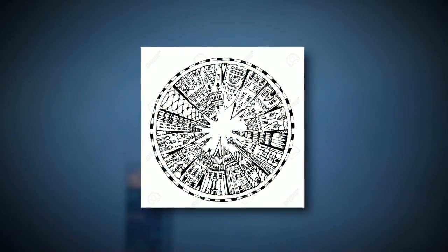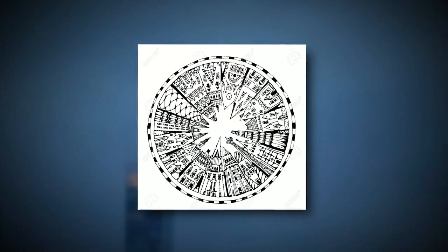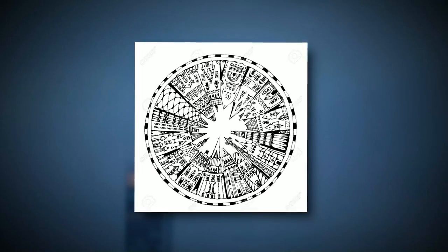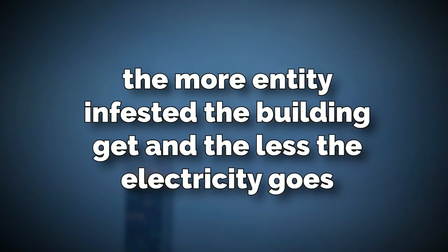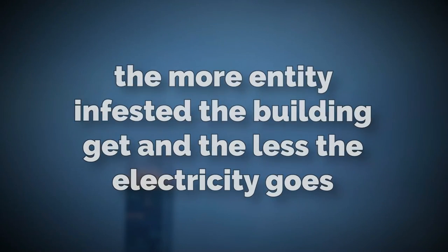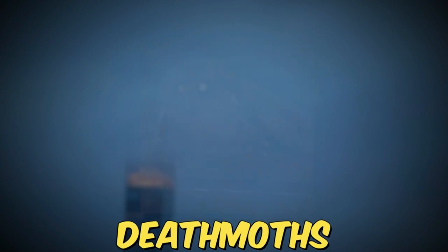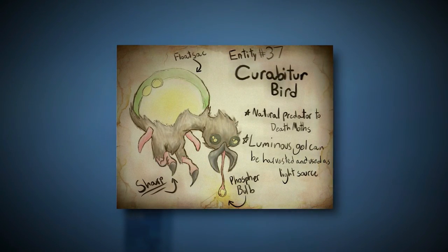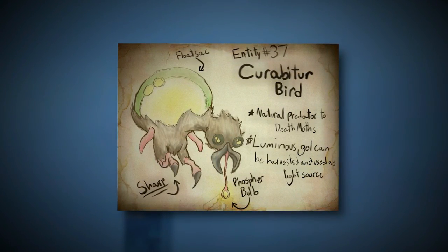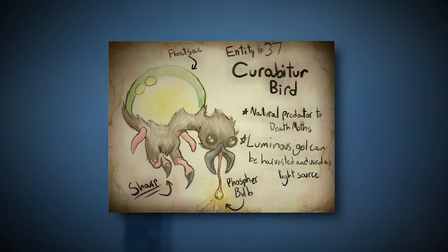The buildings closer to the Empire State have less entities and more electricity, but the further you go out from that center, the more entity-infested the buildings get and the less electricity there is. These entities specifically are Deathmoths. However, the Curabitter Bird keeps the Deathmoth population in check, but it's still pretty much an infestation when you get really far away from the center.